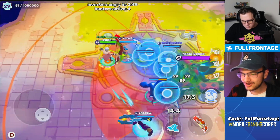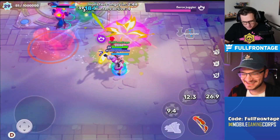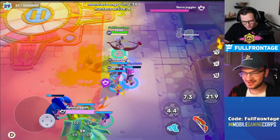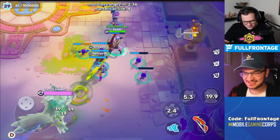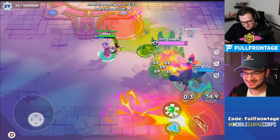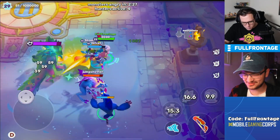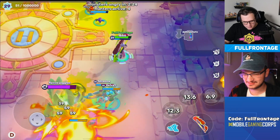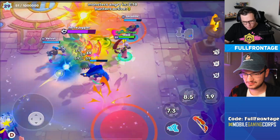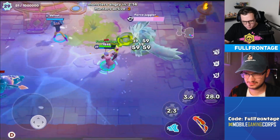Fierce juggler — oh no! That was a lot of damage. Get him out of the way — this is so much damage. He just teleported over to you. I can only do so much damage with my poison bow. Oh shoot, I got kicked — what the heck? This boss is crazy hard.